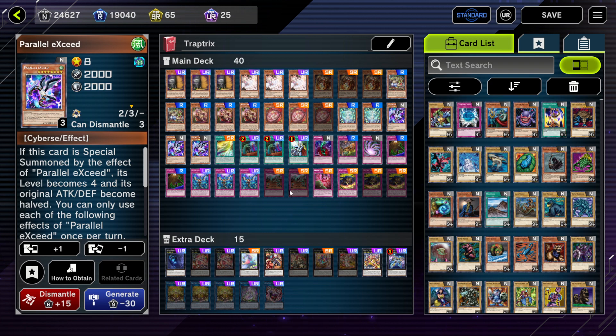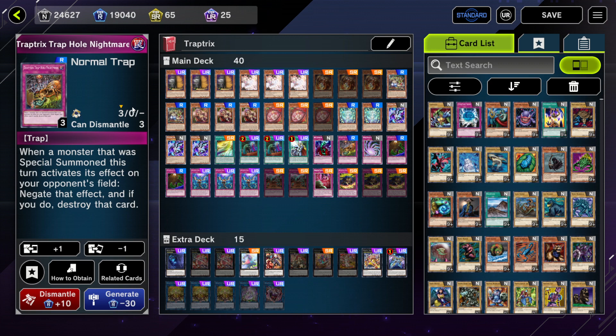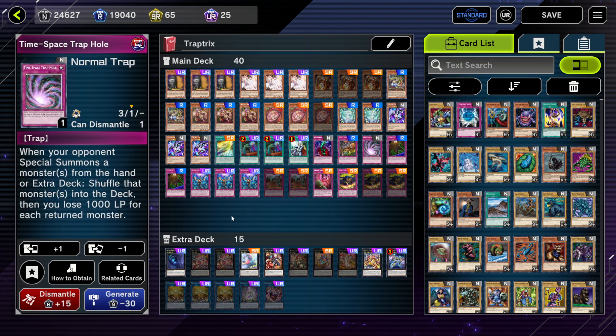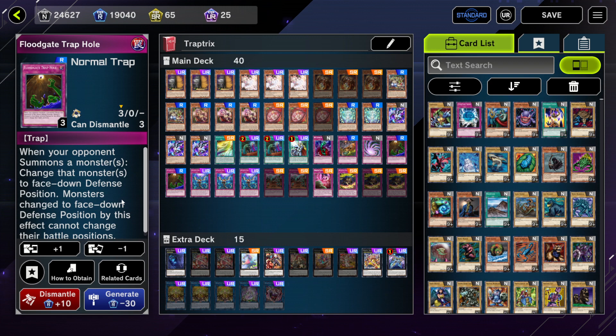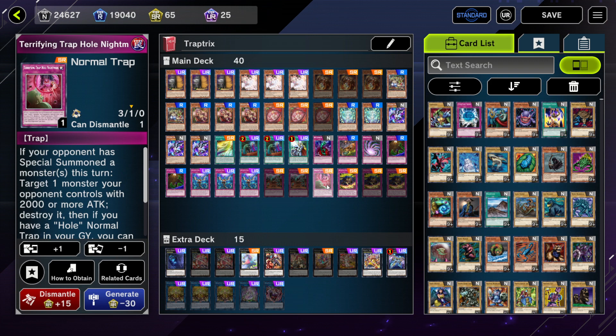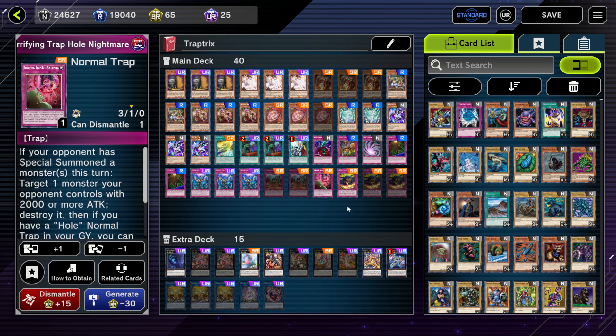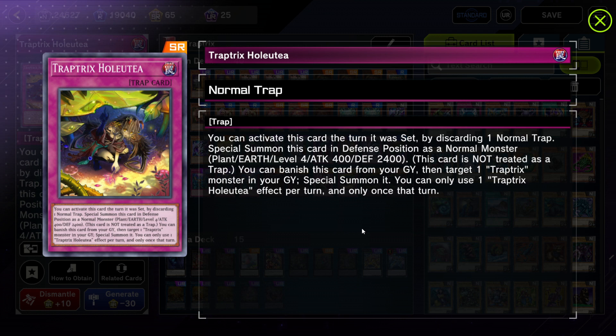We have Parallel Exceed because this deck is pretty much all level fours, so you can add another level four to make a rank four. The best part about Traptrix is you can run trap holes — Bottomless Trap Hole, Trap Hole Nightmare which negates a special summon, Time-Space Trap Hole which spins a monster into the deck, Floodgate Trap Hole which permanently puts monsters face down. We have three Imperm, Gravedigger's Trap Hole which denies hand and graveyard effects and burns the opponent, and Terrifying Trap Hole Nightmare which removes a big monster.